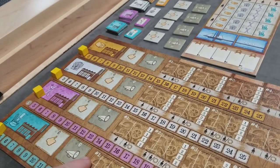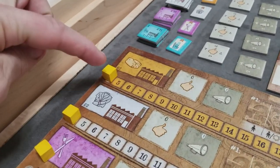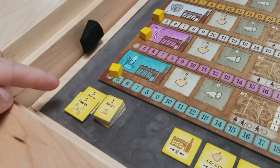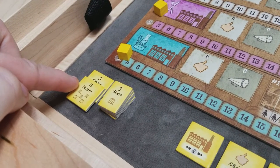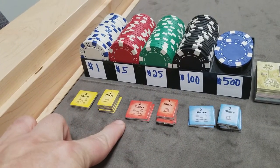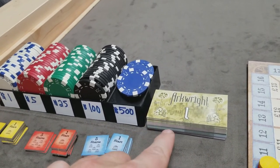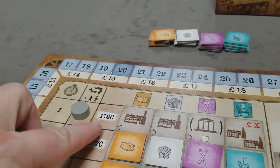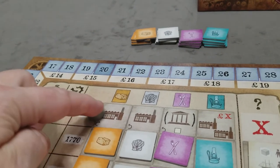Now for each player, give them their factory board and price markers for each of the four goods. Give them a number of shares — they'll start with 15 shares in their possession, and there'll be 15 shares that the bank owns. You can set up the bank money using poker chips or the paper money that comes with the game. The first round of the game, 1760, is called a setup or preparation round.